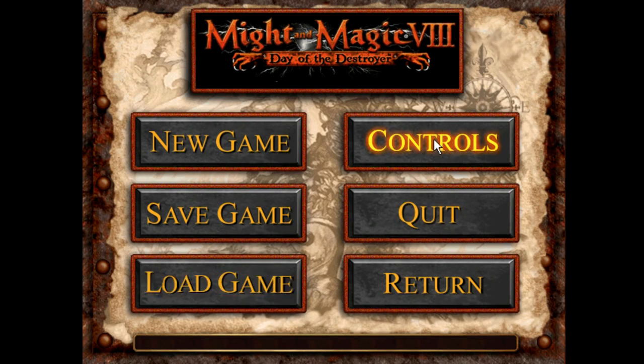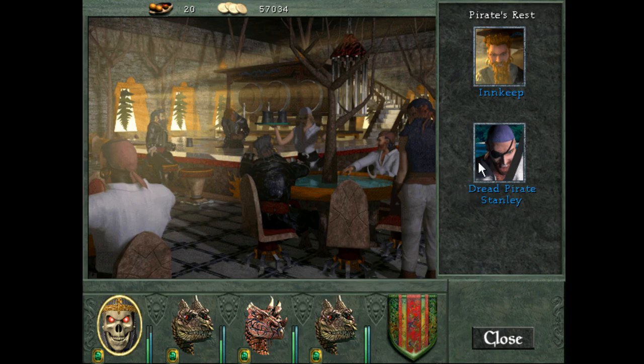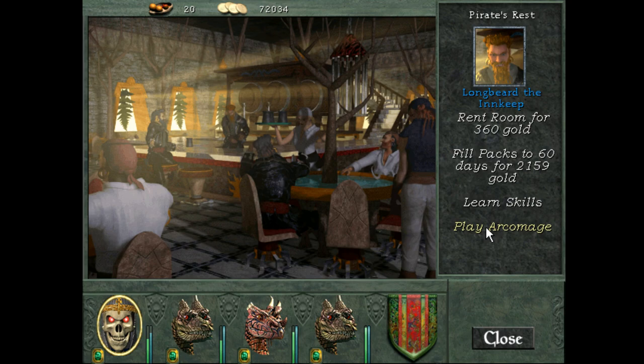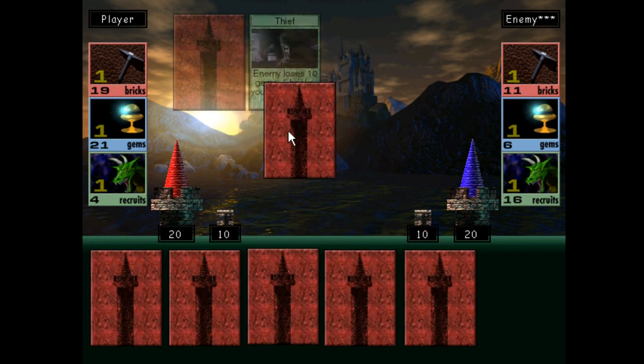The dread pirate Stanley says: 'Report — you're new, aren't you? Tell Arian Hunter that I expect more of his rabble than the likes of you. Give me the reports and leave my sight, you make me sick.' You're not a very nice person. Anywho, we have no real resources here — we're going to steal all of his resources.